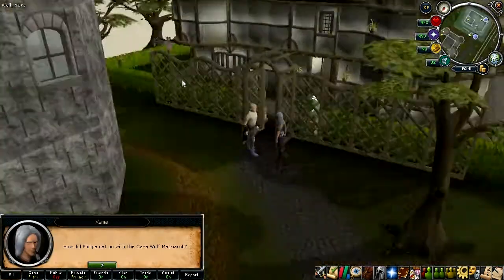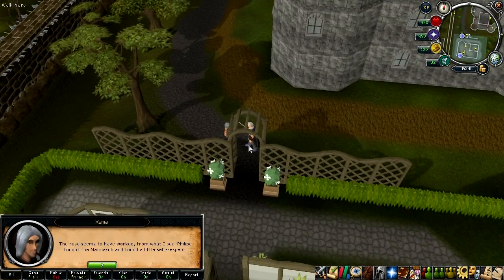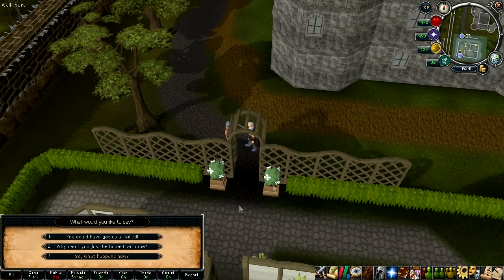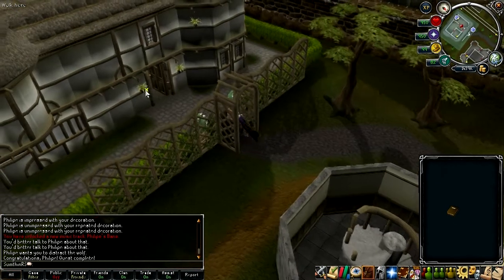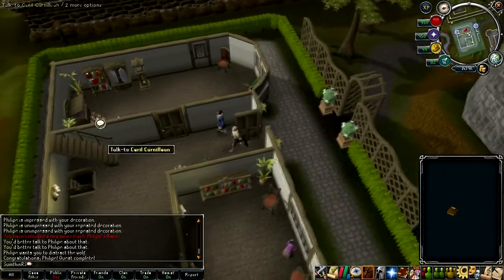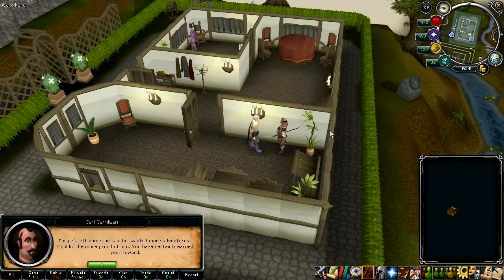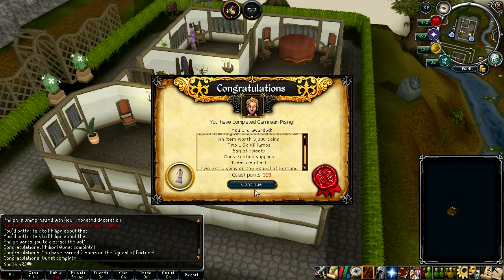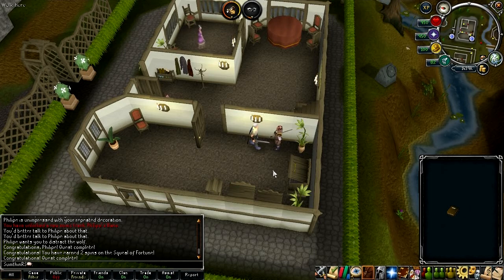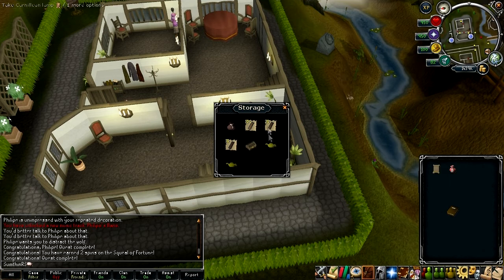Now talk to Xenia and spam through a lot of dialogue. She teleports away. Then talk to Cyril again — he thanks you and gives you your reward. Click continue. You might wonder where your rewards are — they're in this chest right here, and you can just take them all out at your leisure.